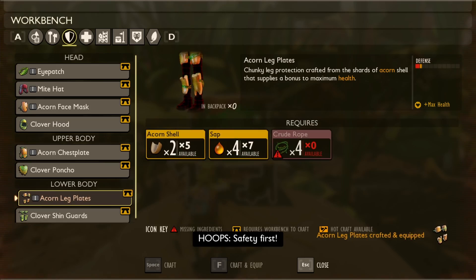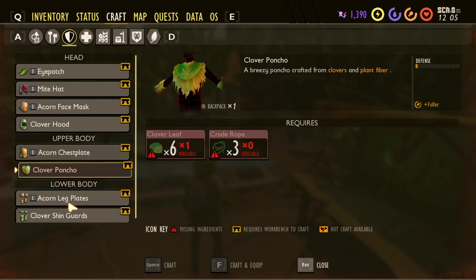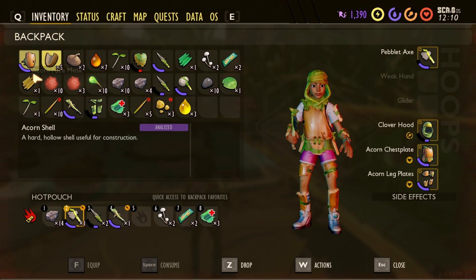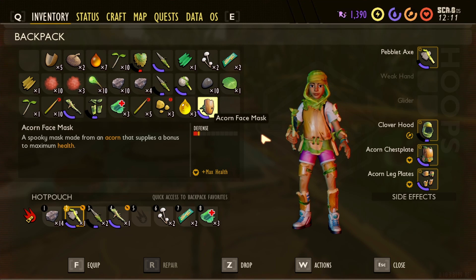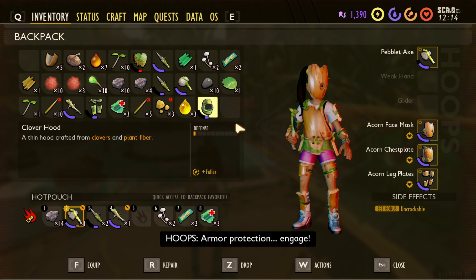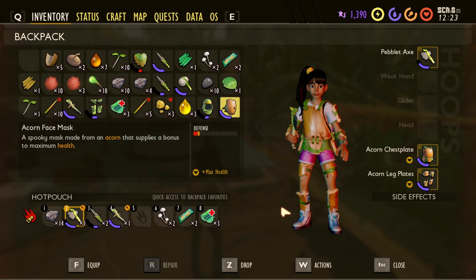That is all we needed - awesome. Now we have some better armor. This is going to give us max health - I believe this one gave us staying fuller longer with food, but this one gives us more health. Let's check inventory - where's my armor? Equipped, equipped. Oh, they don't take up space anymore! Before they would take up space in your inventory when you didn't have them on - that's a great change. Set bonus: Uncrackable.